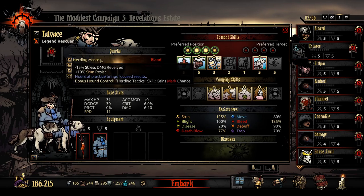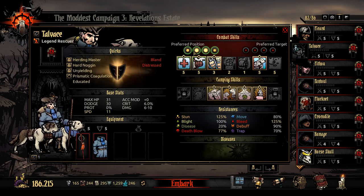This is also great — minus stress received, plus stun resist. And this one gives a marked chance on Hurting Tactics, which I've mentioned before. You hit all four people, you mark them, makes marked parties really great.